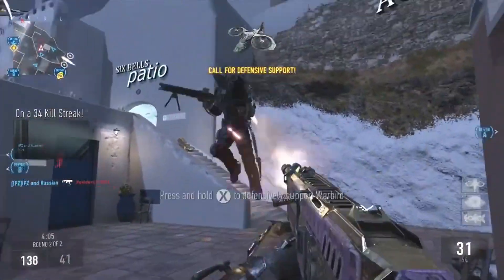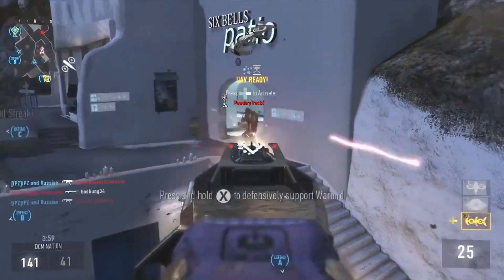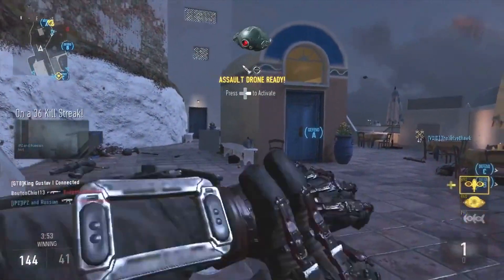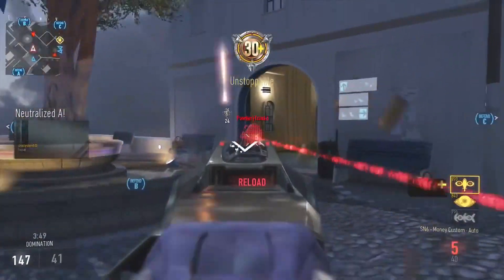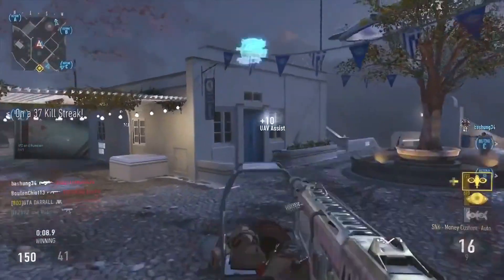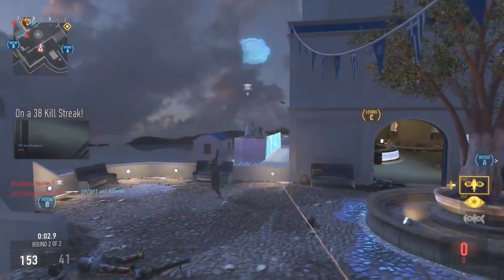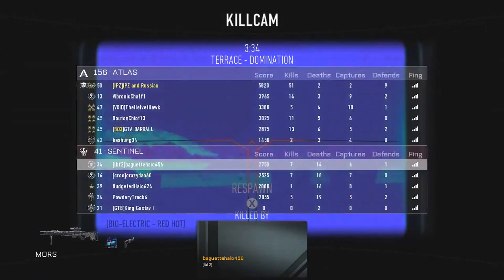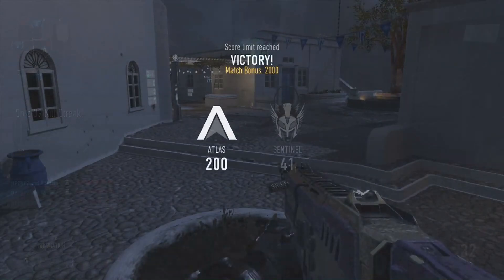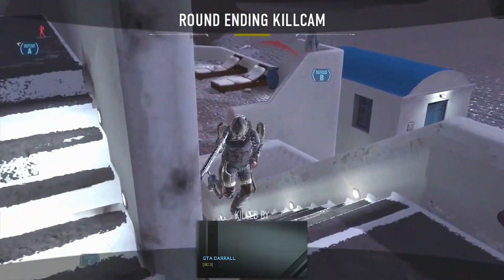He's being swarmed by the opposing team right here, which is kind of crazy, but ends up coming out on top. Towards the end of the gameplay, you'll notice a lot of skipping and rubber banding where you're at one point and then thrown back to another spot. But right there is where he actually picks up the DNA bomb — a really nice streak. It's pretty cool to see somebody using a mediocre gun doing that well. With Vault 27s, ASM1s, IMRs, and ARXs in the game, there are a lot of guns that in my opinion outclass the SN6.